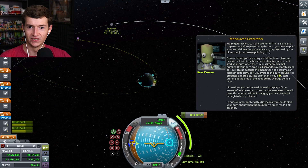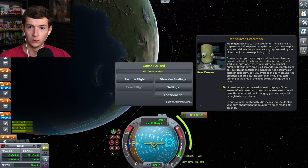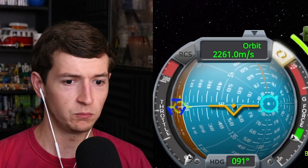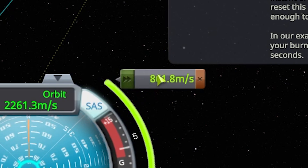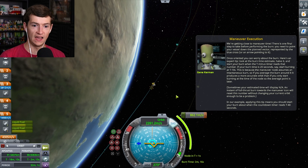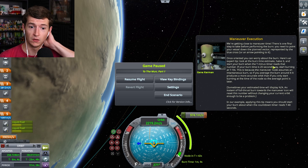The bar on the right is a graphical depiction — wait, I wasn't done! We're gonna get close maneuver time. Once reoriented, you can worry about the burn down the planned vector represented by the blue cross. Blue cross. Wrong blue cross — you should have said baby blue. Here's an expert tip: look at the burn time estimate. Burn time — one minute. So I gotta burn for one minute and ten seconds. Start your burn about 40 seconds before the countdown. 5, 4, 3, 2, 1 — go!